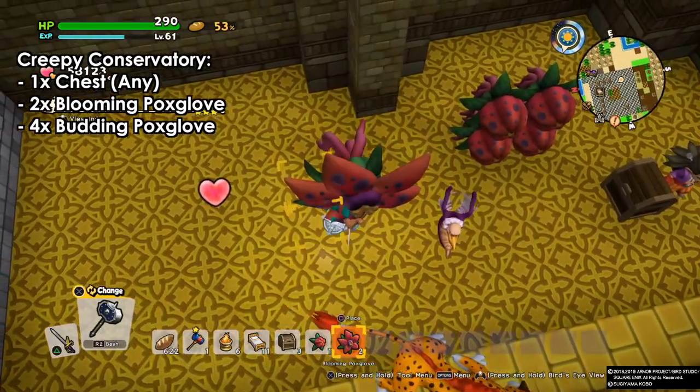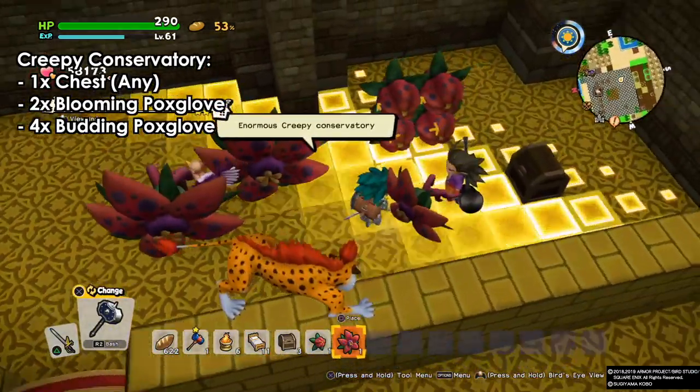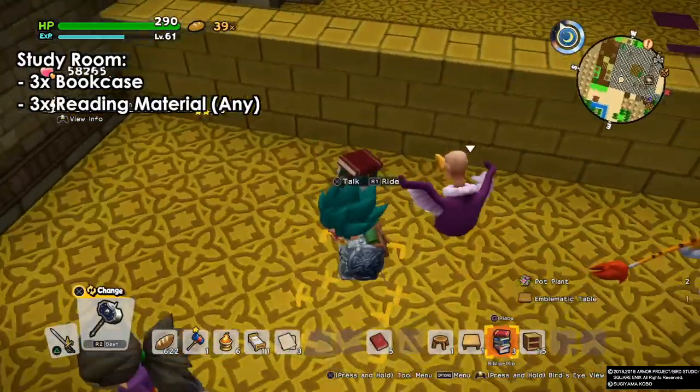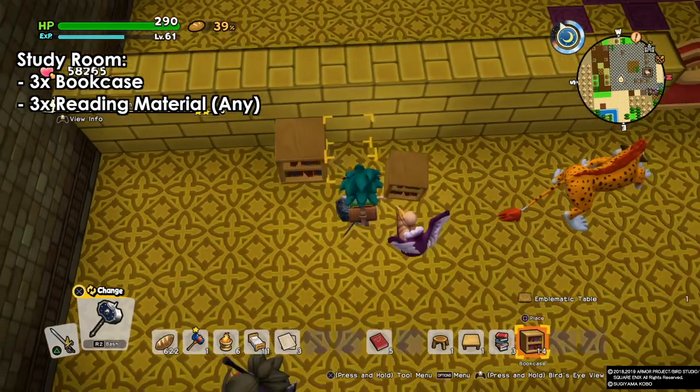The creepy conservatory is a room you will make on the final island. It's easy — all of the flowers can be found on the unholy home small islands. You need one chest, two blooming pox love, and four budding pox love.